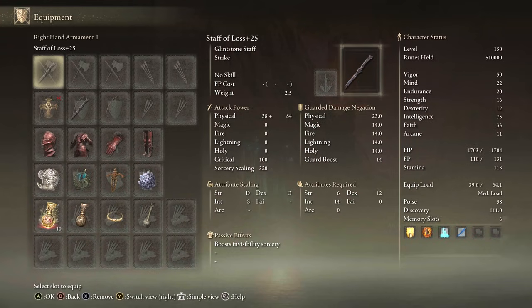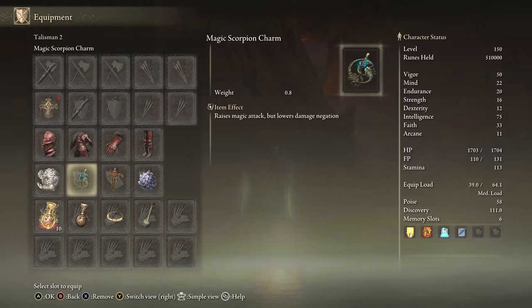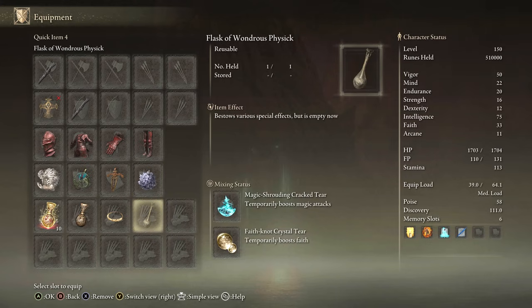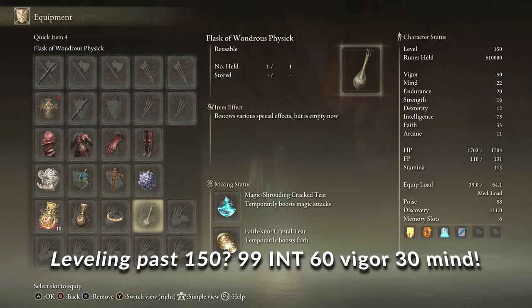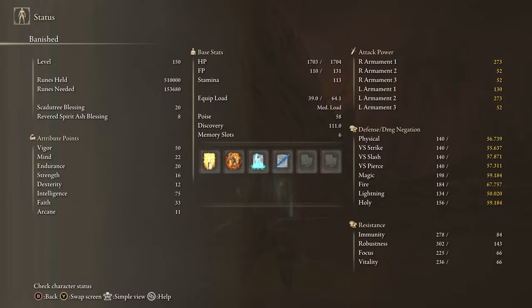Equipment: Two Staffs of Loss plus 25, any seal for buffs, Rakshasa set, Godfrey Icon, Magic Scorpion Charm, Ritual Swords Talisman, Graven Mask Talisman, Magic Tier, Faith Tier 2. Stats: 50 Vigor, 22 Mind, 20 Endurance, 75 Intelligence, 33 Faith with the Faith Tier. Buffs: Golden Vow, Howl of Shabriri, Terra Magica, and Night Comet.